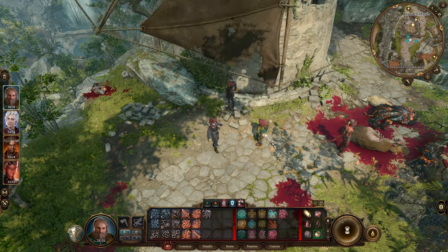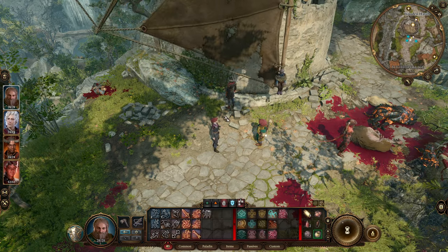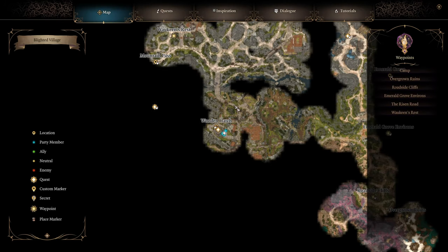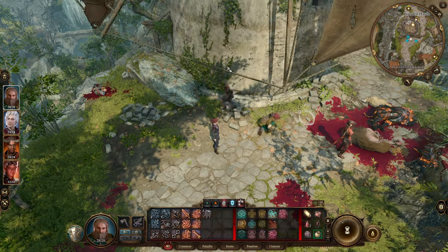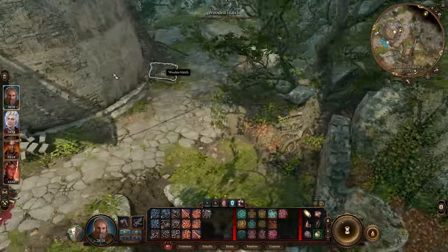Hey everyone, this is a quick guide on how to stop the windmill and save the gnome in Baldur's Gate 3. You find him at Blighted Village, specifically right here. If you try to talk to this gnome he'll just say 'get me down,' and all you have to do is go behind it.